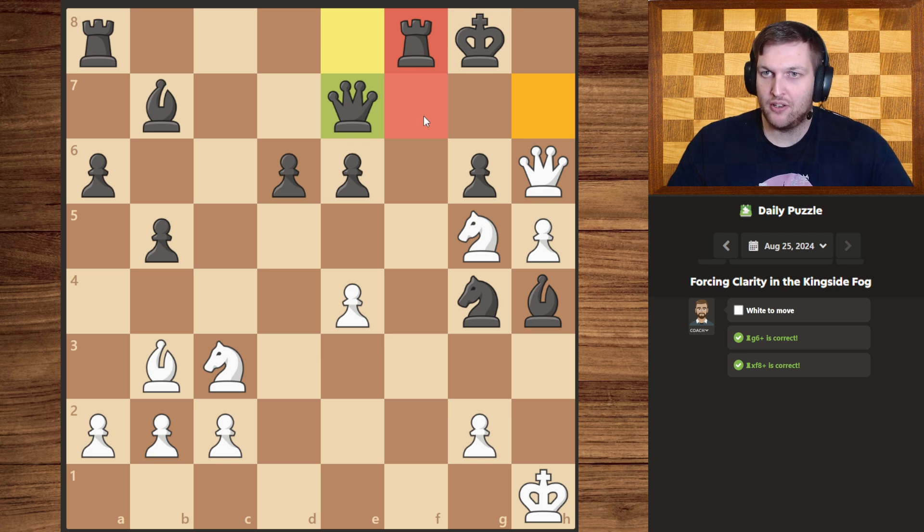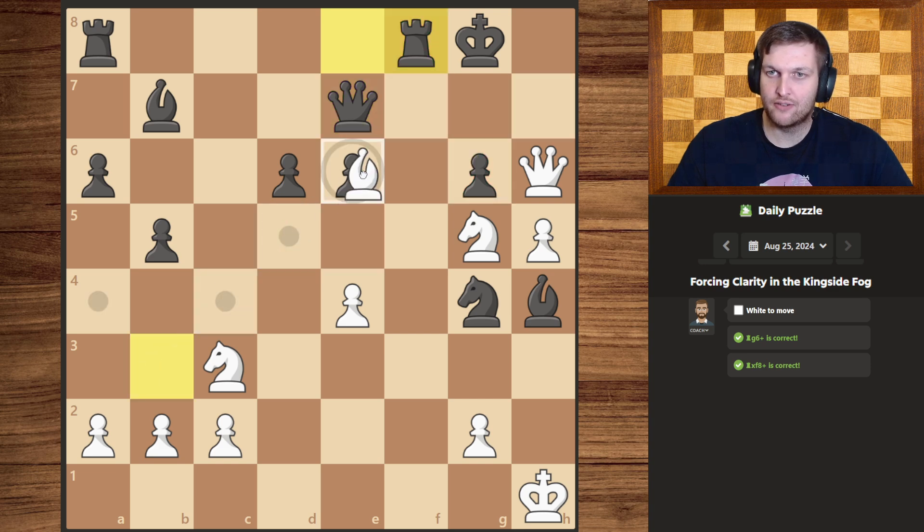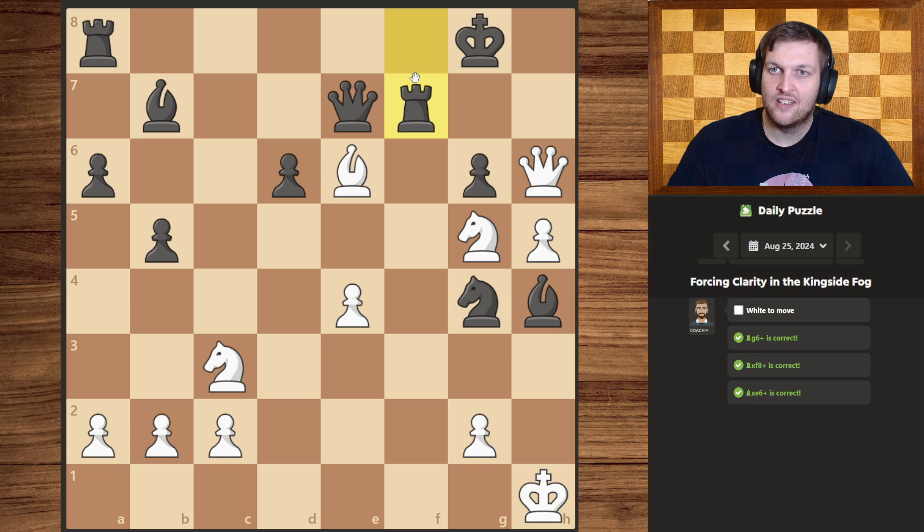Luckily, with the pawn over here having taken our piece and moved out of the way, our bishop can slide over with a check. They obviously interposed, because if they had taken with their queen or interposed with their queen, our knight simply would have taken it. Now our bishop has pinned their rook to their king, meaning it no longer can interfere with our queen.